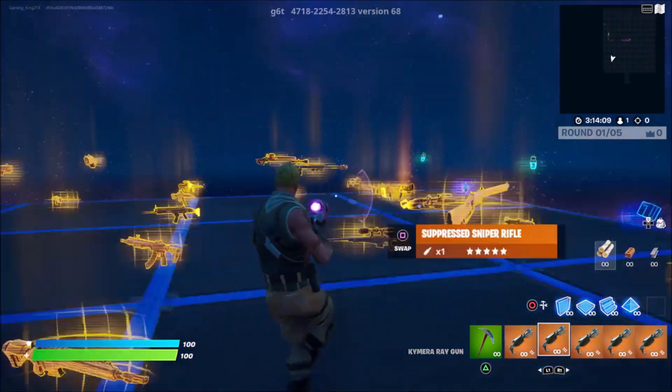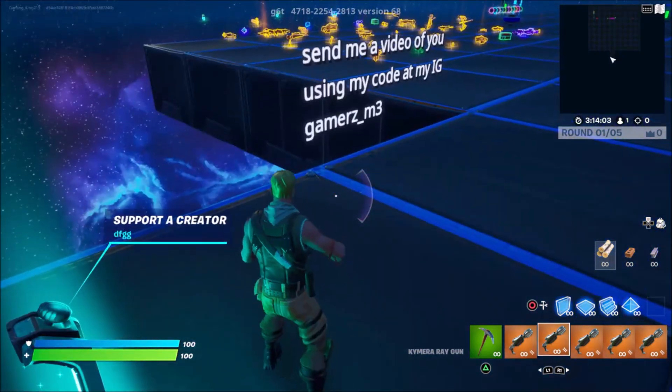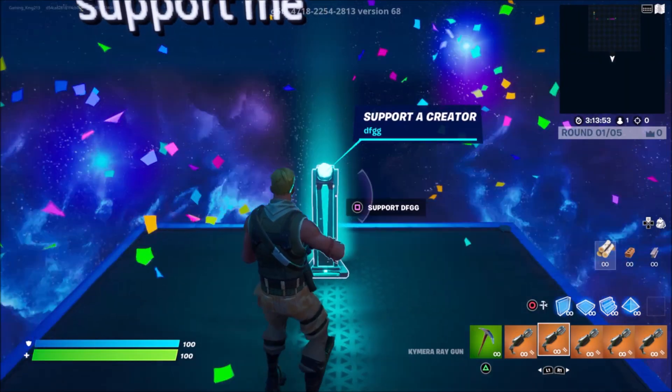After you guys go ahead and pick up all of these Camero Ray Guns, simply come over to where you guys can see the support a creator button. Just walk over towards it. Once you guys get these little blue visual effects, go ahead and do any emote. While you're here, if you guys would like to, please go ahead and support my creator code, Elijah, in the Fortnite item shop.